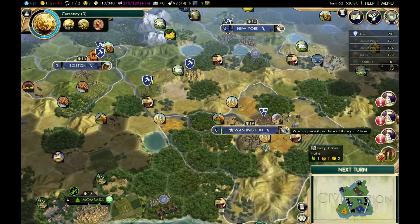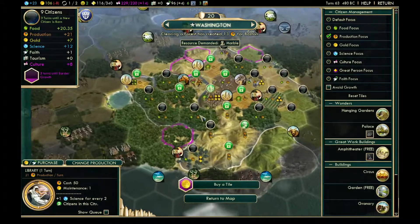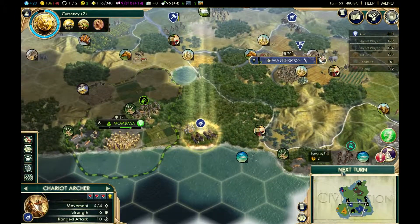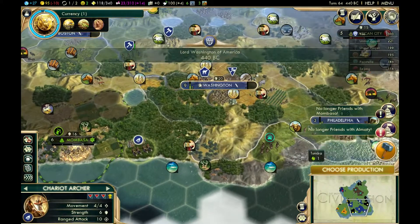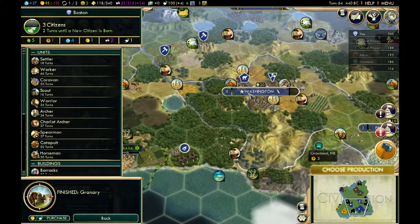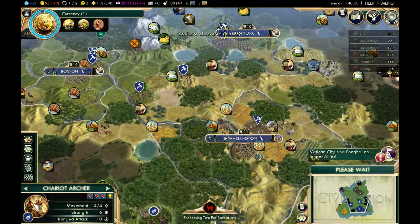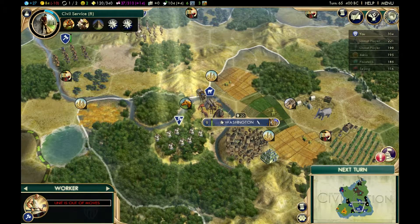I'm going to send food to Washington and build libraries in my additional cities. I have one trade route slot I'm not using, so I can use that to send more food to the capital. I'm going to build a caravan in the capital, and once I have it I can switch it over to Boston and send food back to the capital. You don't necessarily have to build the caravan in the city you want to send it from — you can move it around.